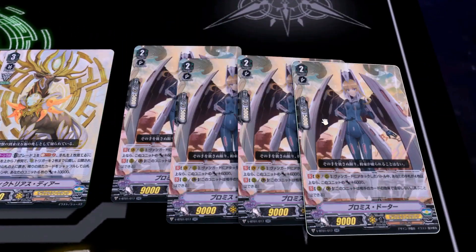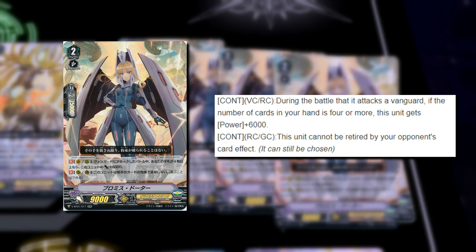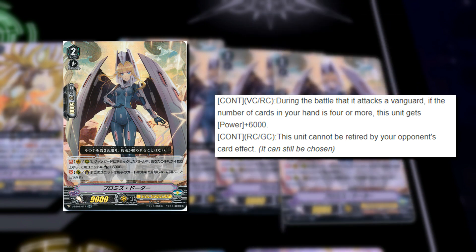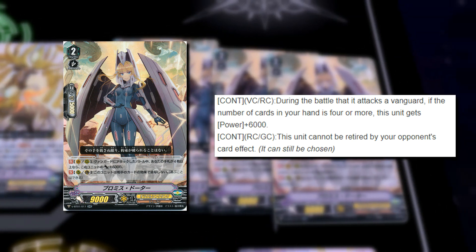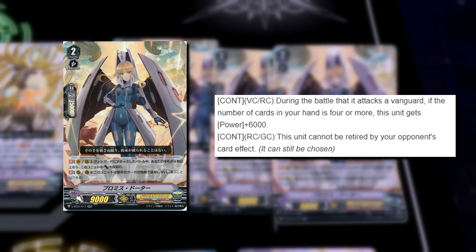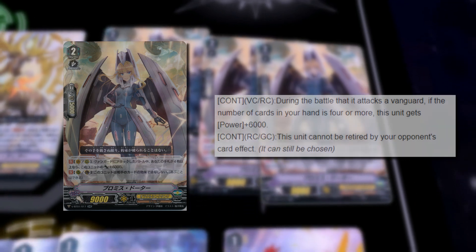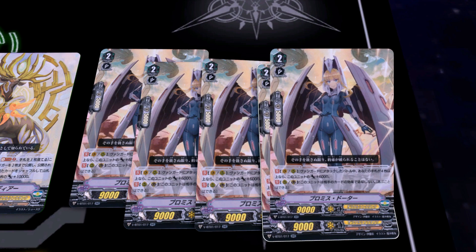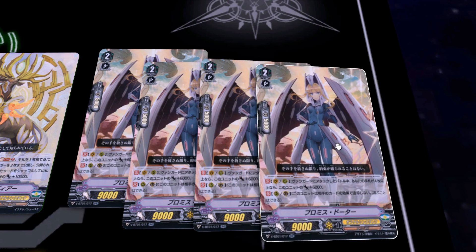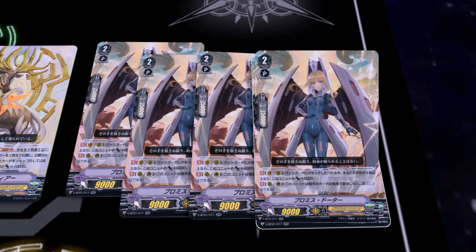Next up is, in my opinion, one of the best grade 2s in the clan currently for Standard: Promise Daughter. During the battle that she attacks the Vanguard — and this works on both Vanguard and Rearguard — if you have 4 or more cards in your hand, she gets plus 6k, making her a 15k attacker to the Vanguard. With Imperial Daughter's skill she can become a 21k attacker on her own, which is really nice. On Rearguard and Guardian Circle, this unit cannot be retired by your opponent's skills — though it can be chosen. This is really good right now because Kagero is popular and Blaster Blade can retire in Royals, so it's quite nice to have this immunity to control.